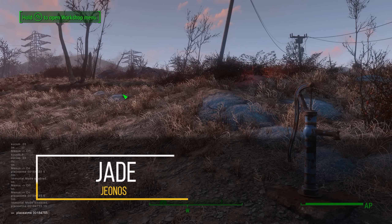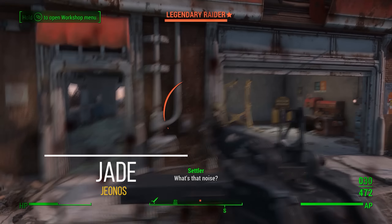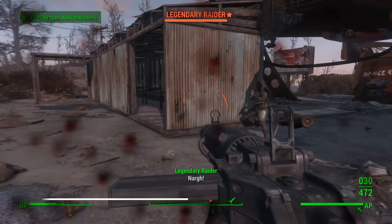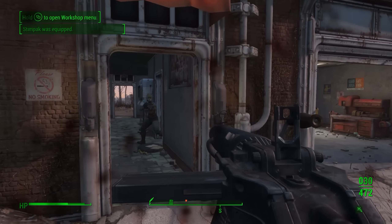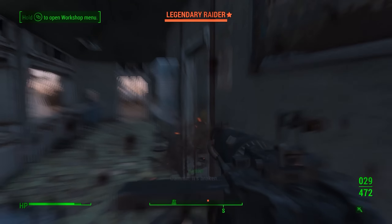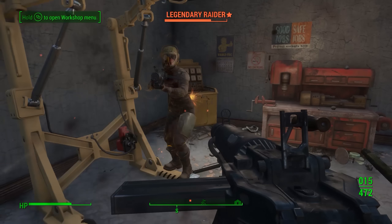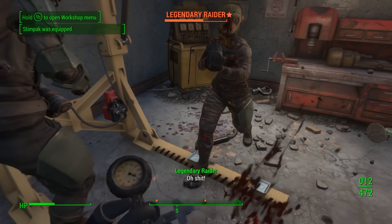Jade, or Alternate Death, is a very simple yet hardcore mod. Basically, it changes the way dying works in Fallout 4. When you die, you're actually going to respawn at your bed. But beyond that, you're going to respawn with potentially fewer items — it's not going to just reload a save. Instead, if you're a really hardcore player, it's going to calculate what you can keep based on a cap's value.